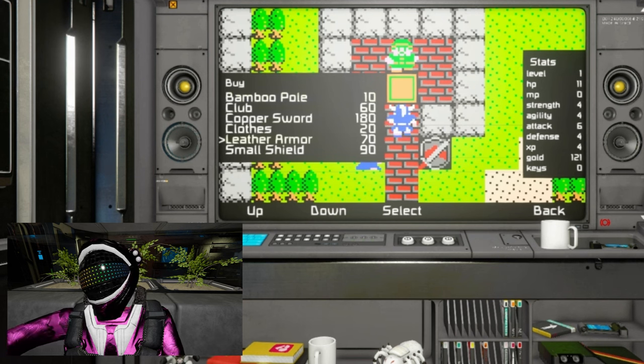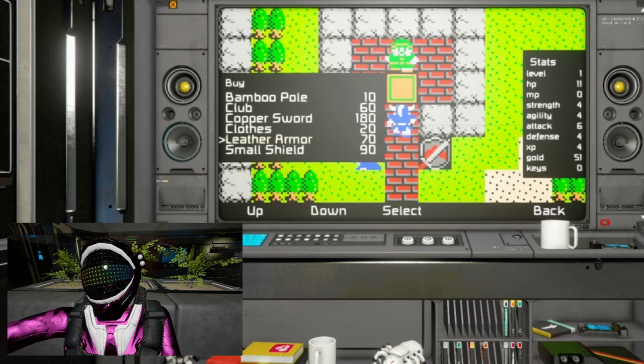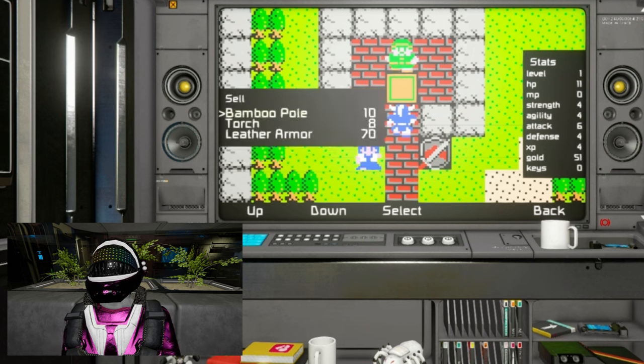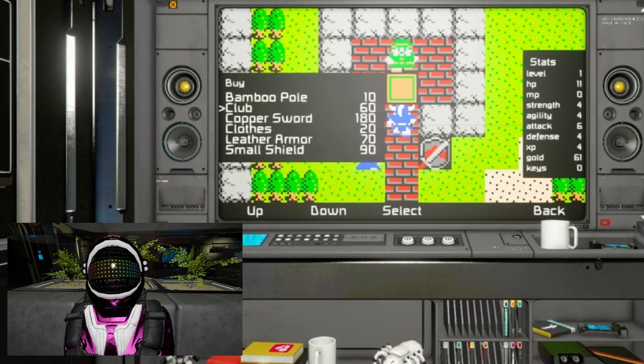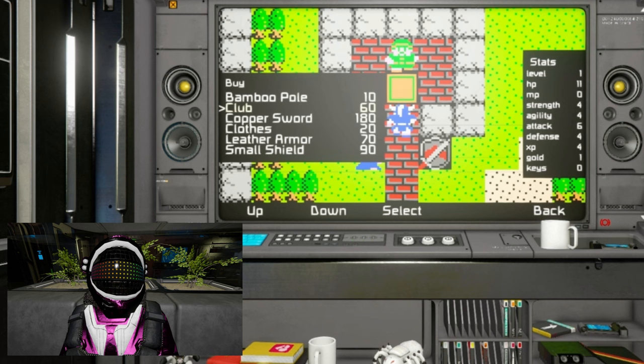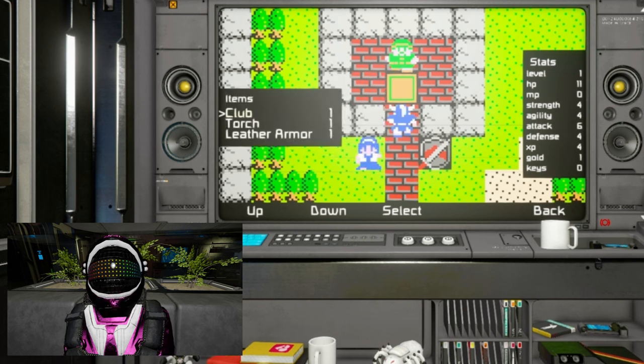I'm going to start out by buying the leather armor and club for a total of 130 gold. I have the 120 gold from the treasure chest, and because items sell at a fraction of their value, I'll be able to sell the bamboo pole for the full 10 gold. With the leather armor equipped, the slimes won't actually be able to hurt me anymore, so I'll be able to grind them for free until I reach level 3 and unlock the heal spell.